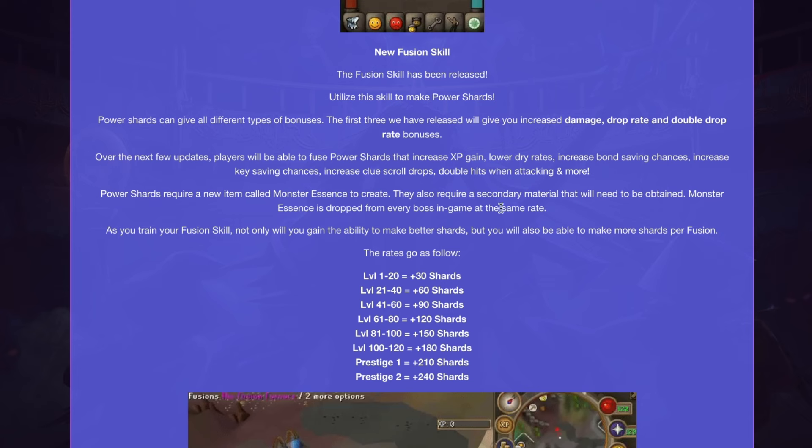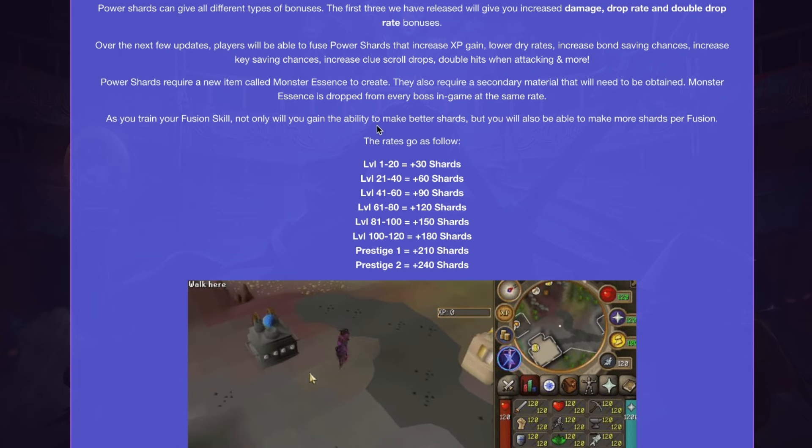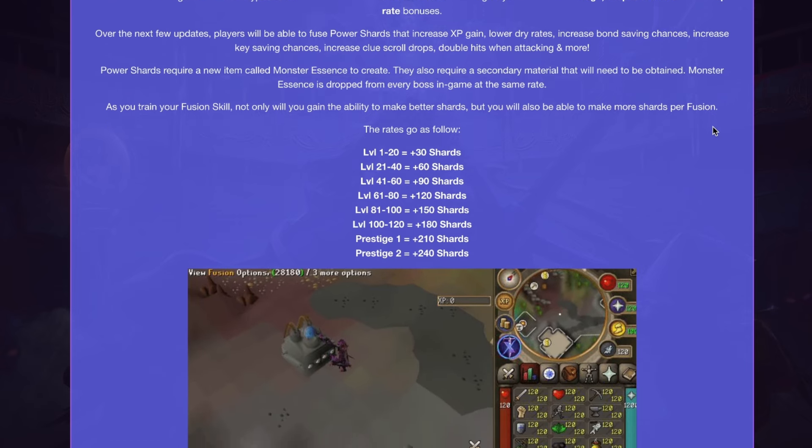Power Shots require a new item called Monster Essence to create, along with a secondary material obtained in-game. Monster Essence is dropped from every single boss in the game. As you train your Fusion skill, not only will you gain the ability to make better shots, but you will also be able to make more shots per fusion.